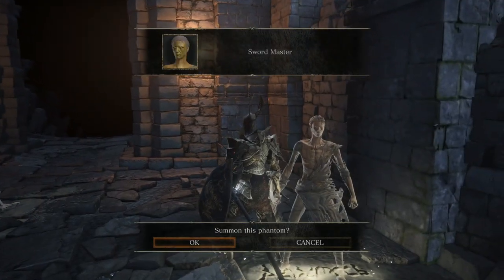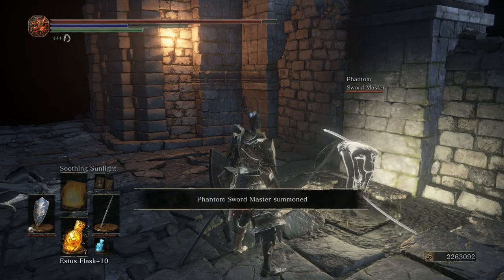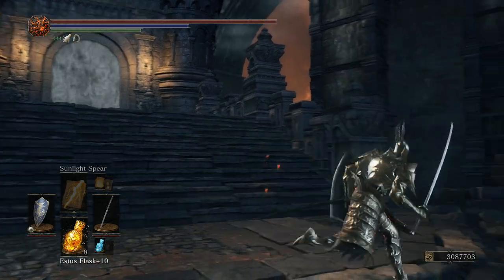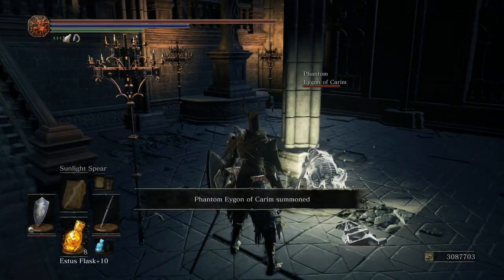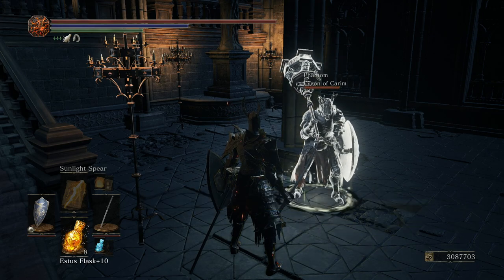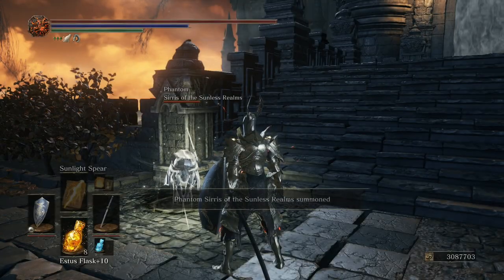You'll be able to summon Swordmaster in the secret Untended Graves if you had previously defeated him at Firelink Shrine, right outside the boss arena. If you had previously exhausted Eygon's dialogue in Firelink Shrine, you will find his summon sign to the right of the Dragonslayer Armor boss. You'll also find Sirris' summon sign on the stairs leading to the boss.